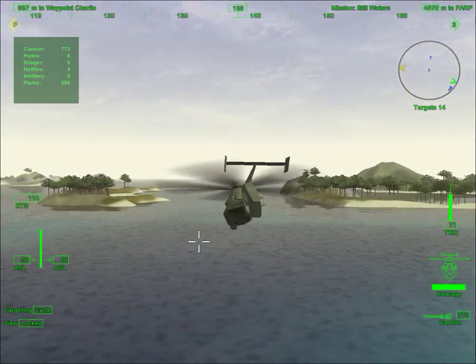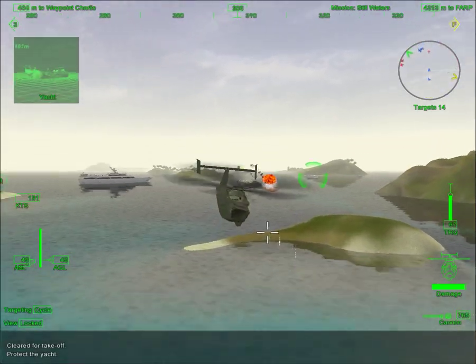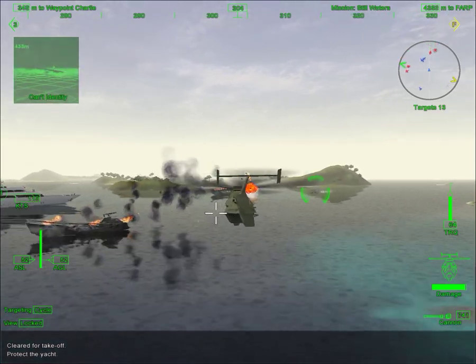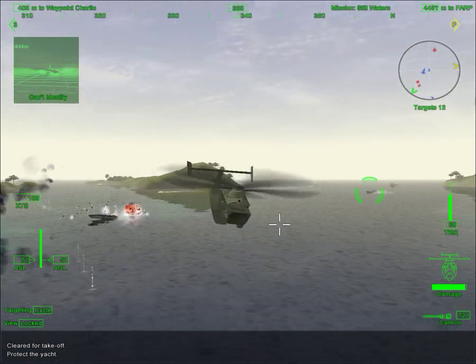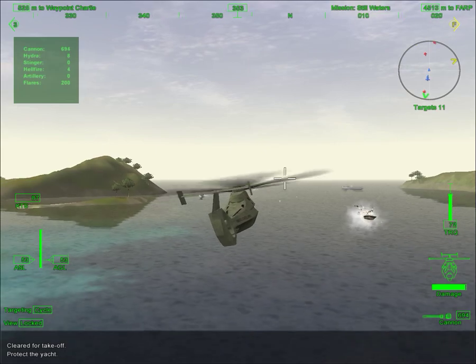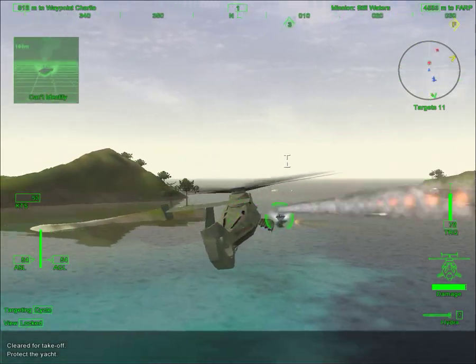Dark Star, this is Griffin 2-6. I've got a visual on the yacht, but they look dead in the water. Copy Griffin 2-6. They're reporting engine trouble and I'm showing more boats inbound. Set up a defensive perimeter around the yacht. That's the kill. Watch the boats.